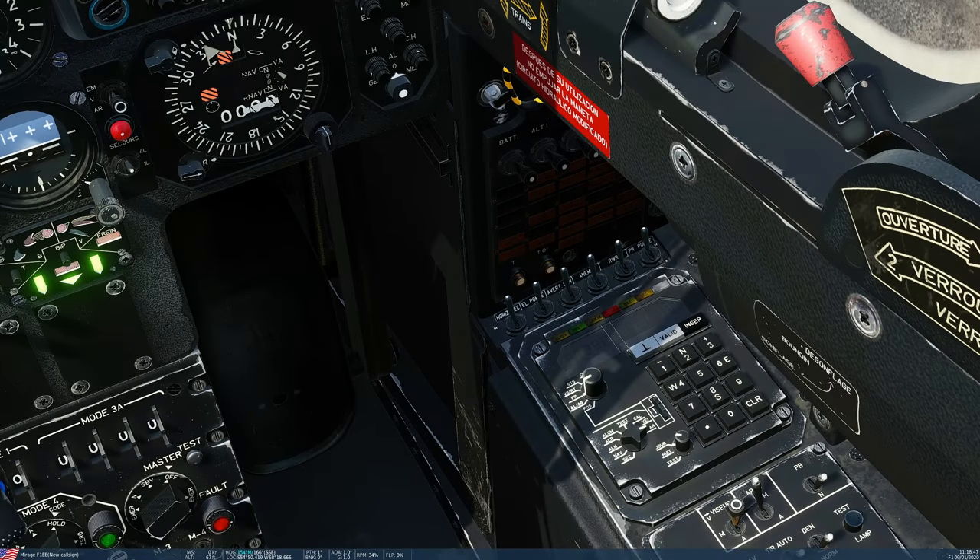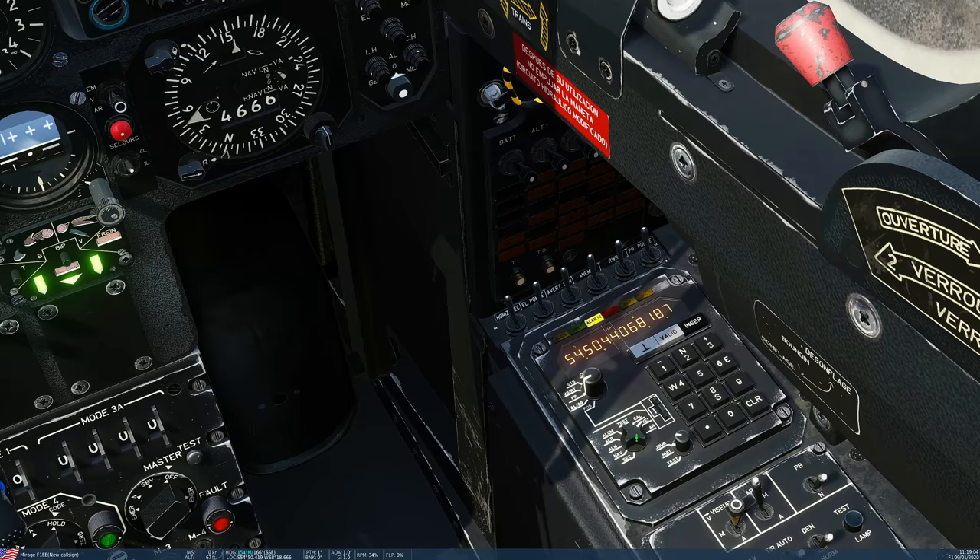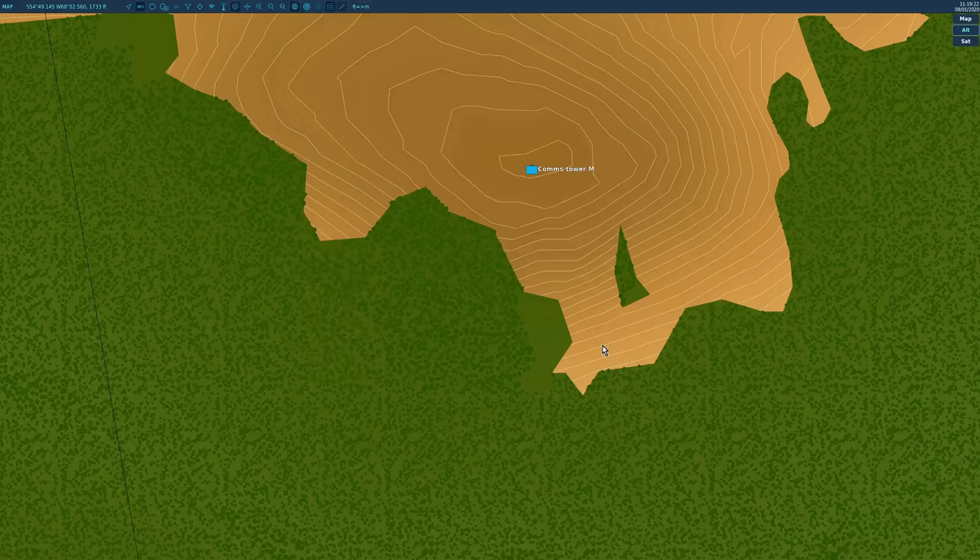We're cold started now. The first thing we need to do is turn on the INS system and align it. This will have to be done from a cold start. First, this knob here from ERET which is off — left click to VEI which is standby and will allow data to input. Parameter selector knob is defaulted to PP. In PP it will display here our lat/long of our current position. We need to check that's right. I'm going to go to F10 mode. We need to get the correct type of coordinates at the top left screen. To do that, press left alt and Y. This system works in degrees, decimal minutes, one digit.